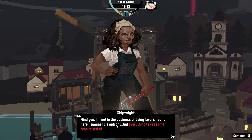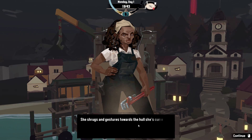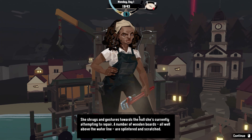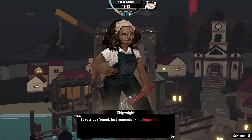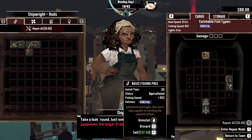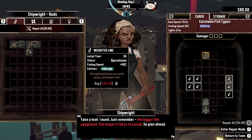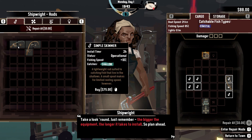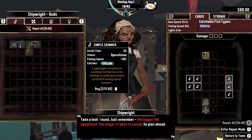If you take damage from the rocks, she can patch it up. We need wooden boards. The bigger the equipment, the longer it takes to install. I was able to do coastal but not shallow. Looking at the options — one shallow-water rod costs more while the simple skimmer is only 10% fishing speed and the other gives 40% fishing speed.